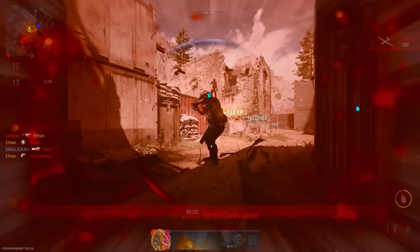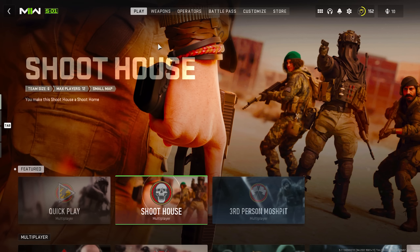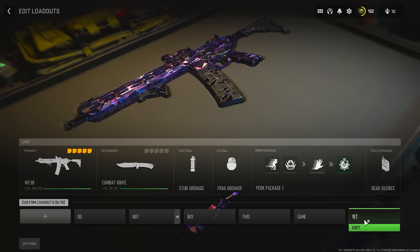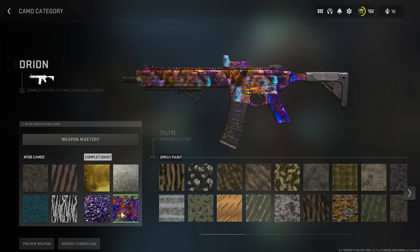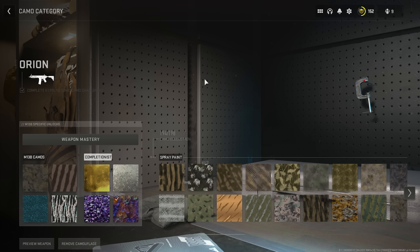Is it just going to say weapon challenge completed like a million times? Never mind — it normally comes up like a million times in other Call of Duty games. But yeah, I'm pretty sure we have... wait. Orion. It's not called atomic, that was Vanguard. There it is. It looks so bad. Why did I even get this camo, man? It looks actually atrocious.